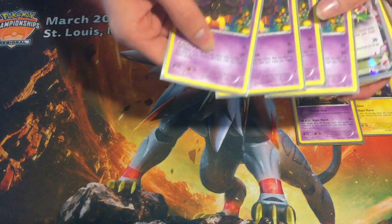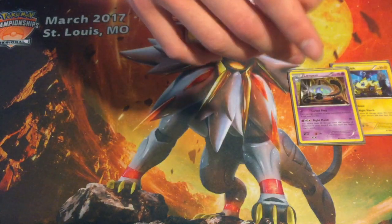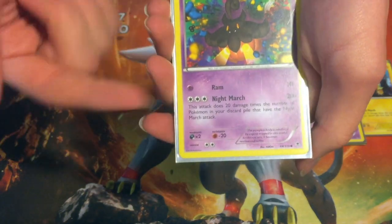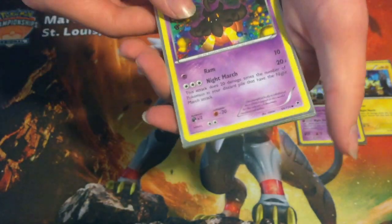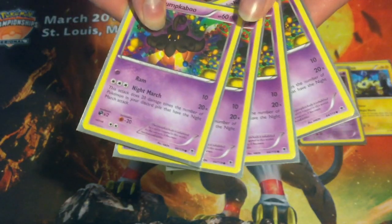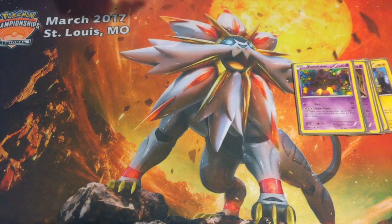The next card is Pumpkaboo. You run 4 of this. This is your backup attacker. It's 3 colorless, but that doesn't matter because you're going to run a stadium that reduces that cost. So those are the main attackers of the deck — just those 3.